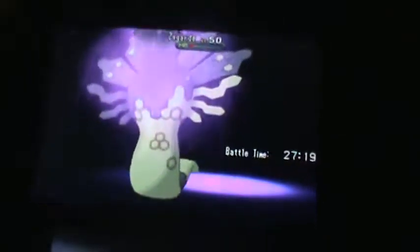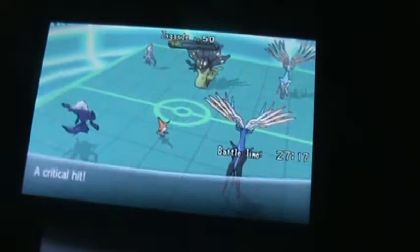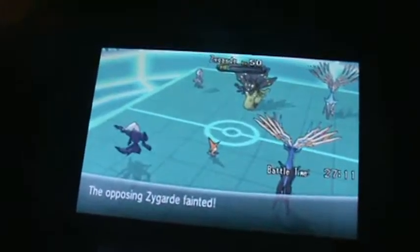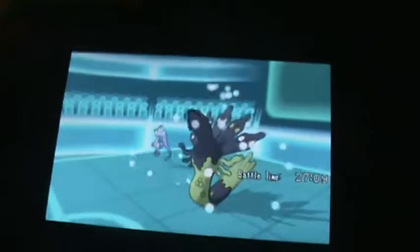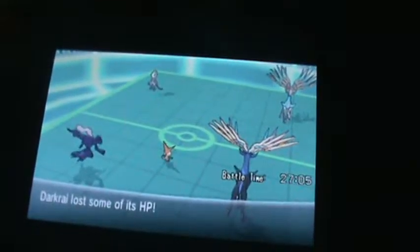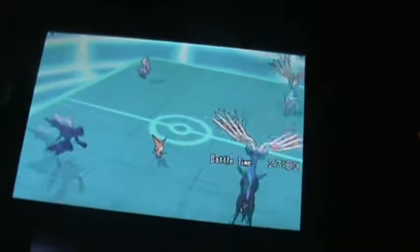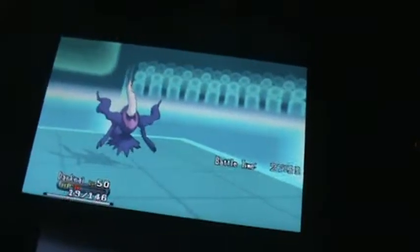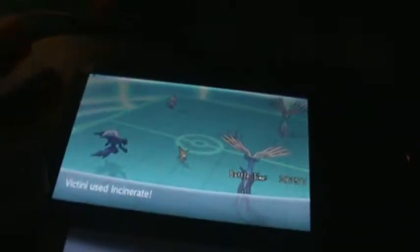Yes, Zygarde down! Okay Zygarde is down, that's good. I just don't want that Mega Mewtwo to get to my team. Ice Beam — no, no! Dark Krai! Dark Krai almost went down from that move.